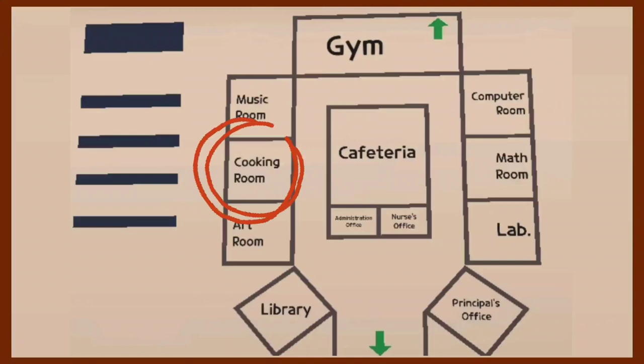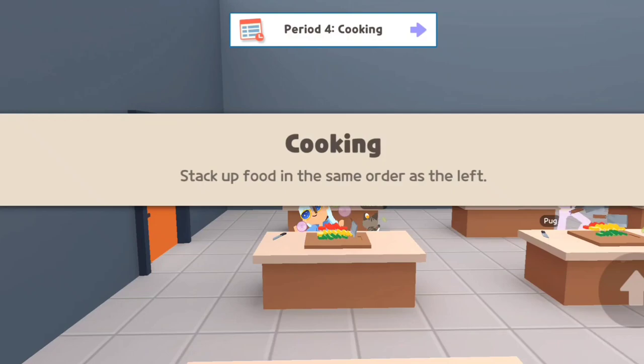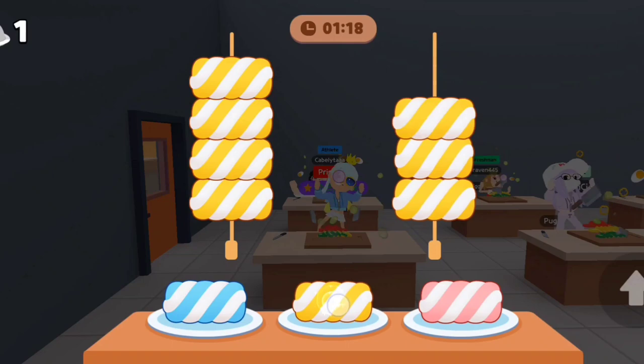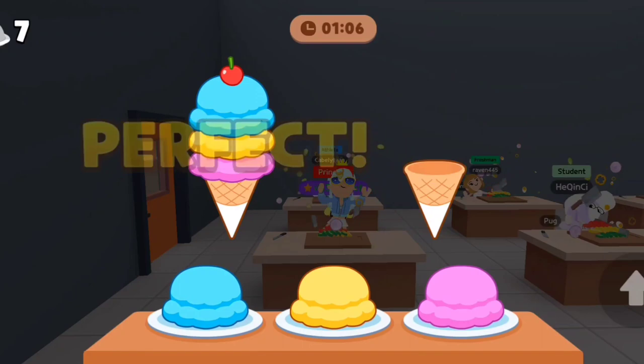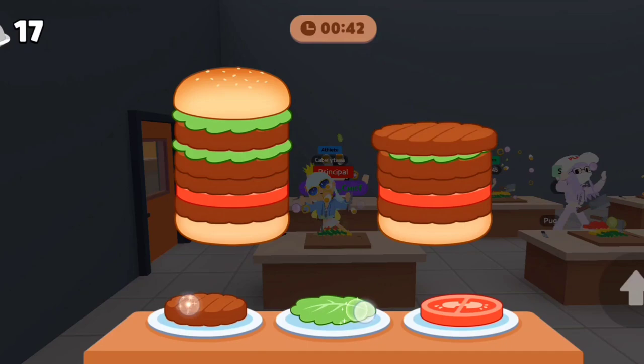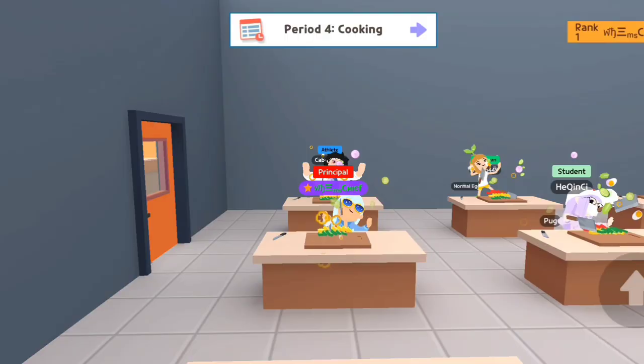Next up is the cooking room. In the cooking room we only have one class, which is cooking class, and it's easy. You just stack up food in the same order as the left side — copy whichever you see on the left side onto the right side. To get an A+ you have to complete 25 recipes before the time runs out.